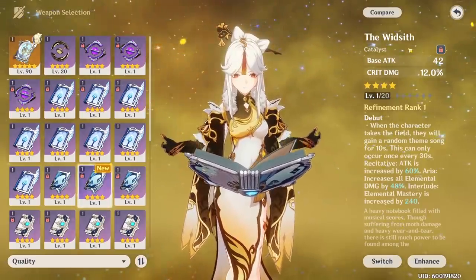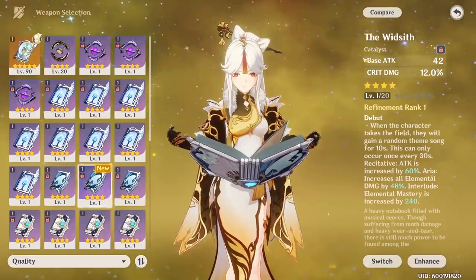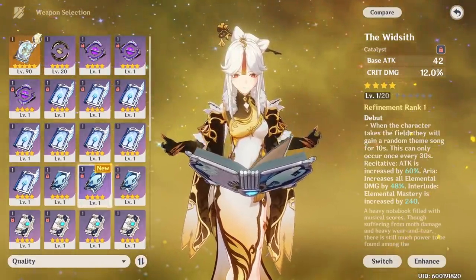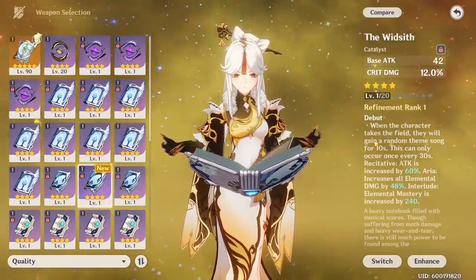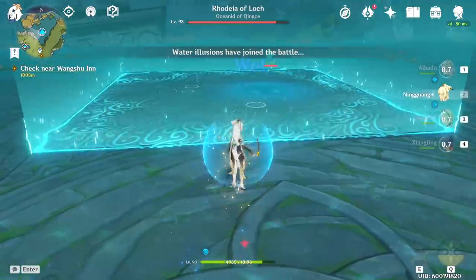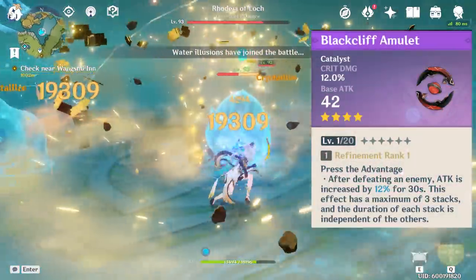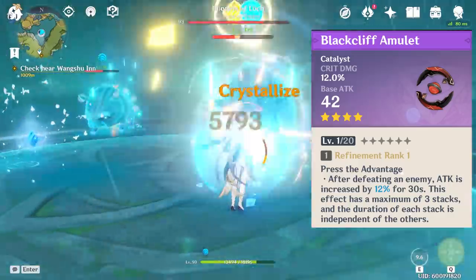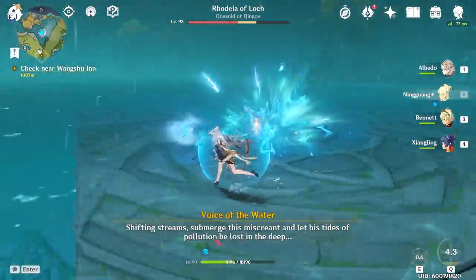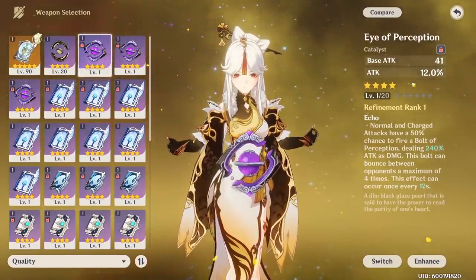The Widsith — a gacha weapon that is quite common though not guaranteed free-to-play — is probably her second best option after Solar Pearl. It gives crit damage, which is powerful, and grants a random theme song effect when she comes on the field; all effects are quite good, especially 60% attack or 48% elemental damage. If you are completely free-to-play, Black Cliff is purchasable through the Starglitter shop and is the best fully attainable option. If you truly can't get anything, use any catalyst with attack, crit rate, or crit damage — including three-stars if needed for the early game.